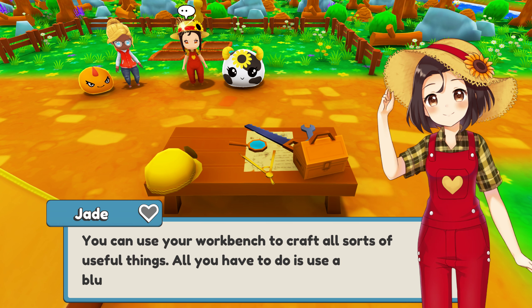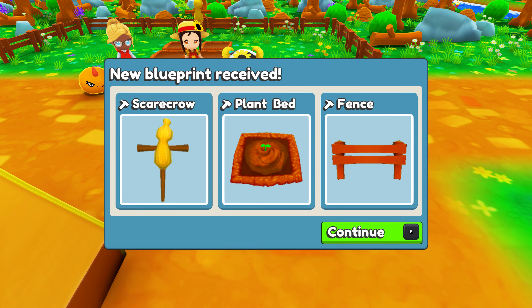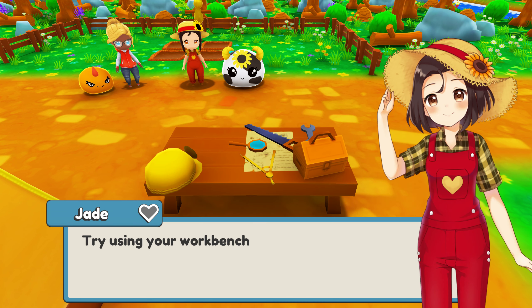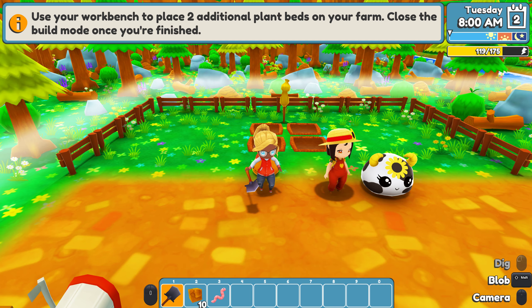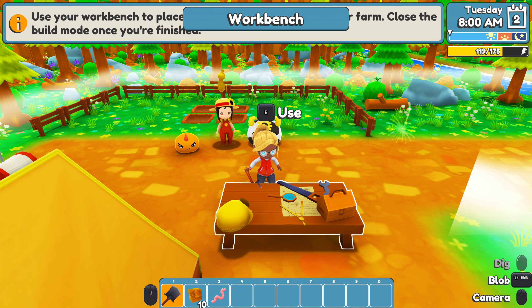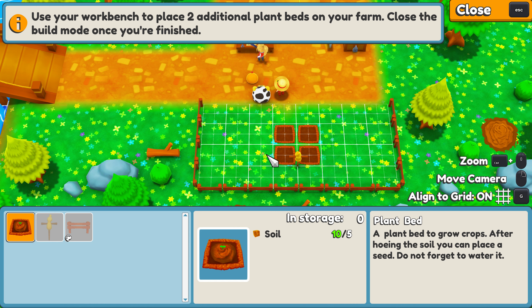We can use the soil you gathered to prepare fresh plant beds at your workbench. You can use your workbench to craft all sorts of useful things - all you have to do is use a blueprint. Here's one for plant beds. Try using your workbench to create more plant beds. We need two additional plant beds. Let's use it. So we just need to place them. Pretty easy. Escape to close. Wow Hannah, your plant beds look nice and loamy.